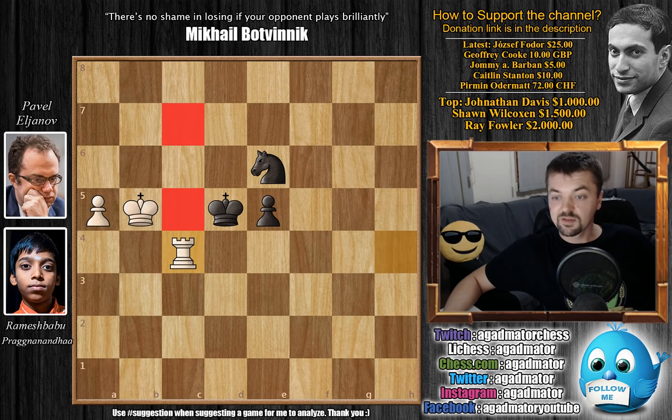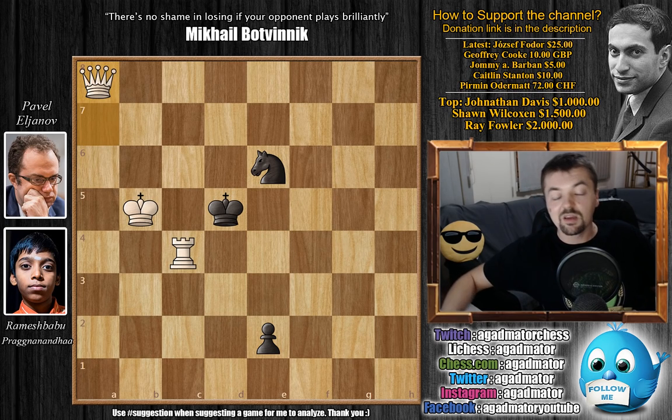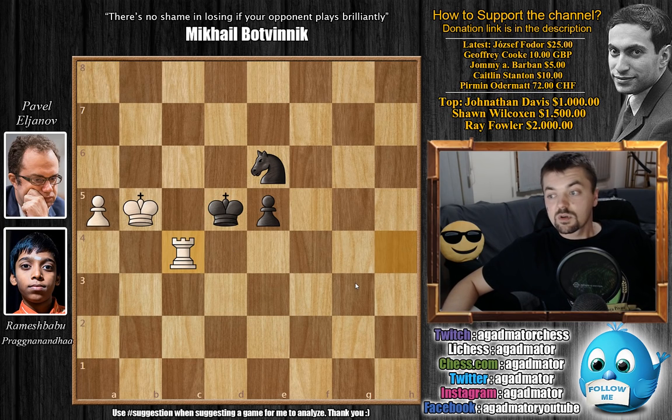An excellent victory for Ramesh Babu Pragnananda in round 3 of the 2018 Isle of Man International tournament. You can quickly see that if the pawn pushing starts — e4, a6, e3, a7, e2, a8 queen is coming with check — there's really nothing for black to do, mate is soon to follow. After rook to c4, Elianov resigned. If you've been following the Bobby Fischer series, you might remember that Miguel Najdorf flew in from Buenos Aires to Reykjavik and said that one of the amazing things about Bobby Fischer was that he studied why a certain player lost a certain game.